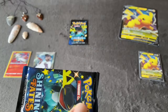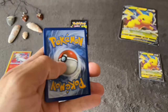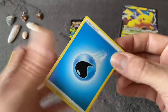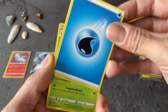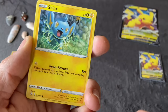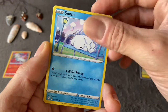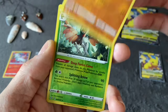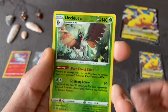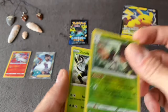Second to last pack: Grookey, Snom, Trapinch, Reverse Holo Decidueye — that's a pretty cool one, Rare Reverse Holo — and Non-Holo Zeraora.